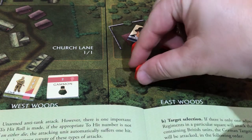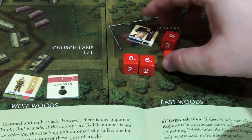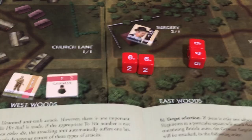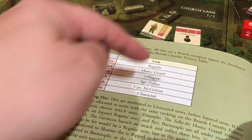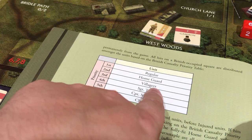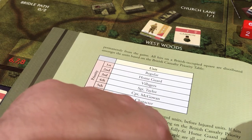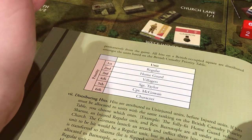He's going to roll 4 dice and he needs a 6. Let's hope he has just as poor rolling as we did. Oh my gosh — he rolled two 6s. That was absolutely awful. Okay, so we're going to take casualties. All hits on a British square are done in this order: regular units, then home guard, villagers third, Sergeant Taylor, Captain McGowan, and then characters last. So the villagers are the pub people — so they're for sure getting hit. Both sides are now injured — the only thing that really changed is they have less movement points now. That was one round.